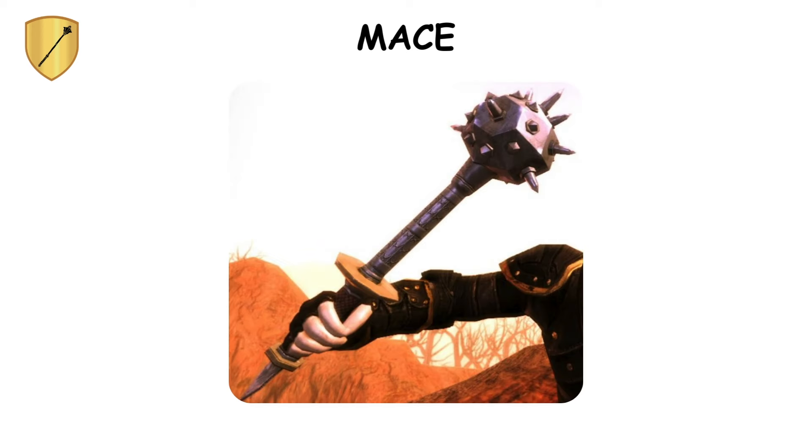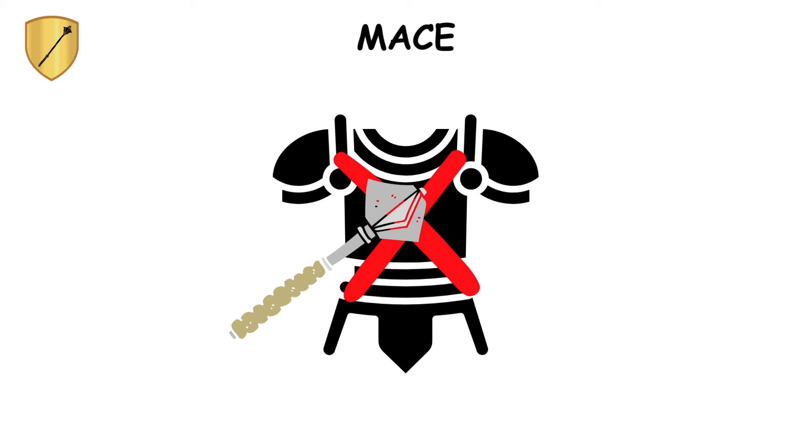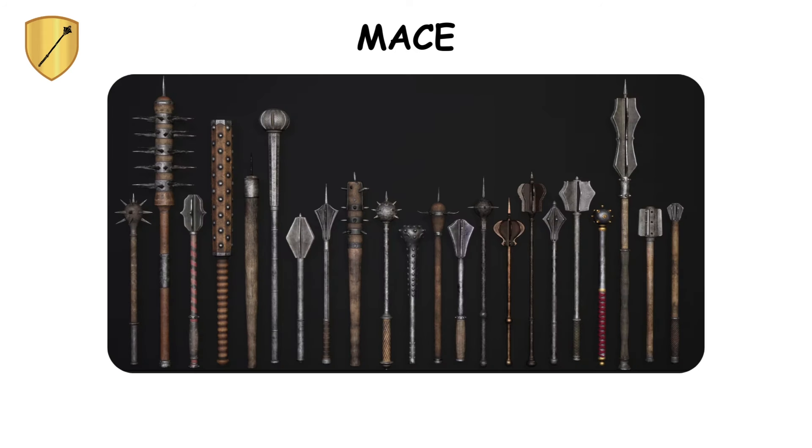The mace's real party trick was its ability to deform plate armor with a single, solid thump, making it a popular choice for those who preferred brute force over finesse. Some models even featured tricky spikes that could latch onto armor, making them a clingy companion in battle.